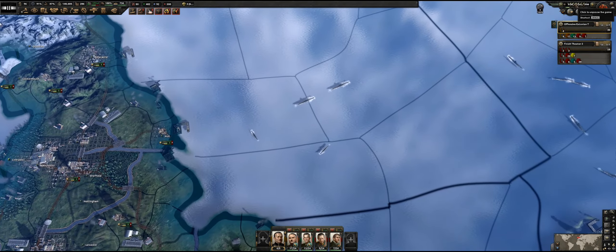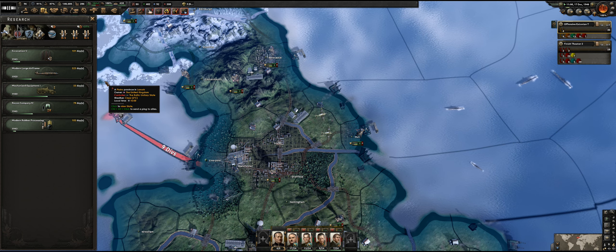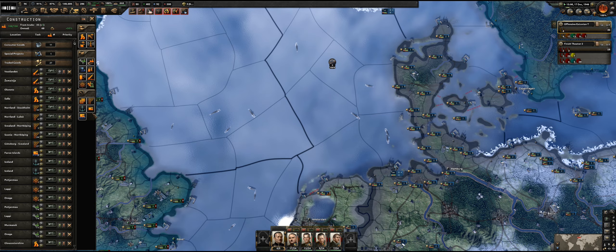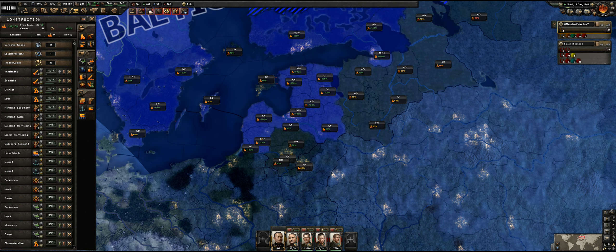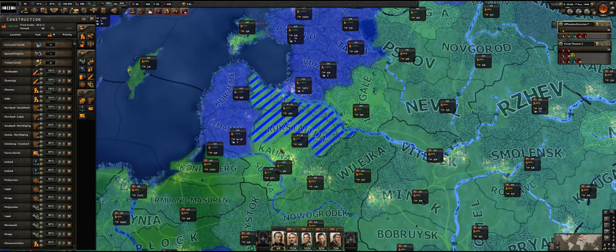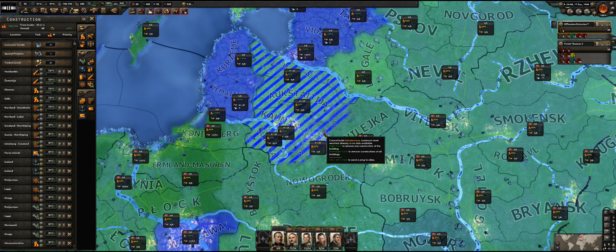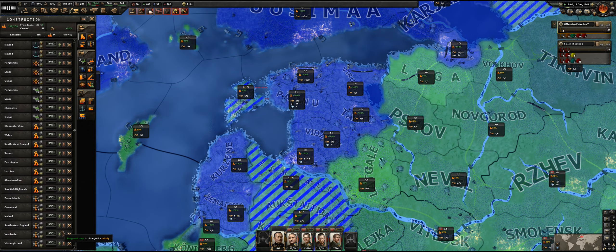I'm going to get the clock running. If I quickly look at my research, I've got various different bits going on — excavation is one of those. I can actually boost the infrastructure here, which should give me additional land to work with so I can build more things over there as well.